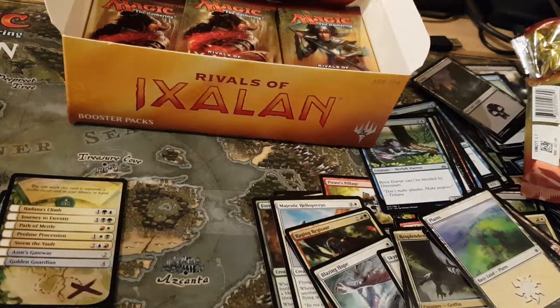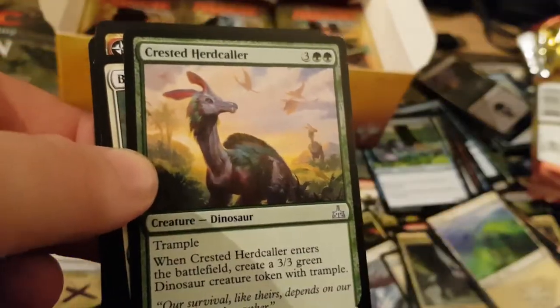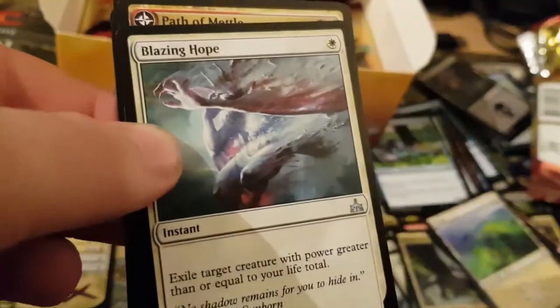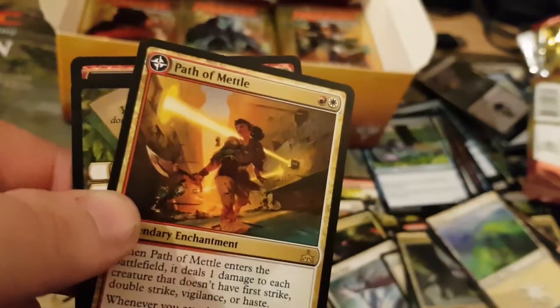So we're about halfway now. Not bad for halfway so far. Mine is Forerunner of the Coalition. Crested Herd Cooler. Another Blazing Hope. And my rare is Path to Metal.